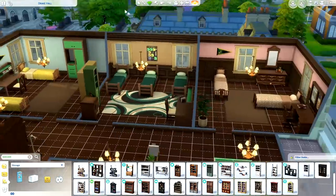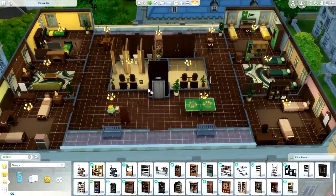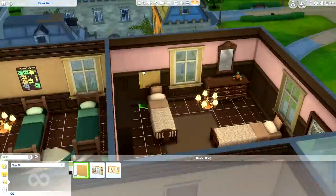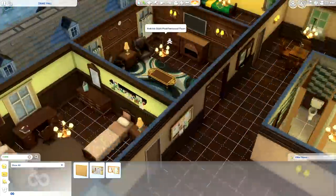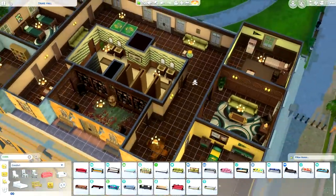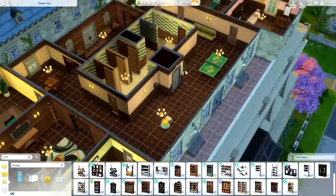I think I already finished the Britechester room — I'm just adding some final touches. It has the Britechester comforter and I wanted there to be enough space to move around, so if the rooms look a little vague that's why. Presentation boards take up a lot of space and can be quite chunky, which is why there's a bit of dead space in the middle of most of the builds.